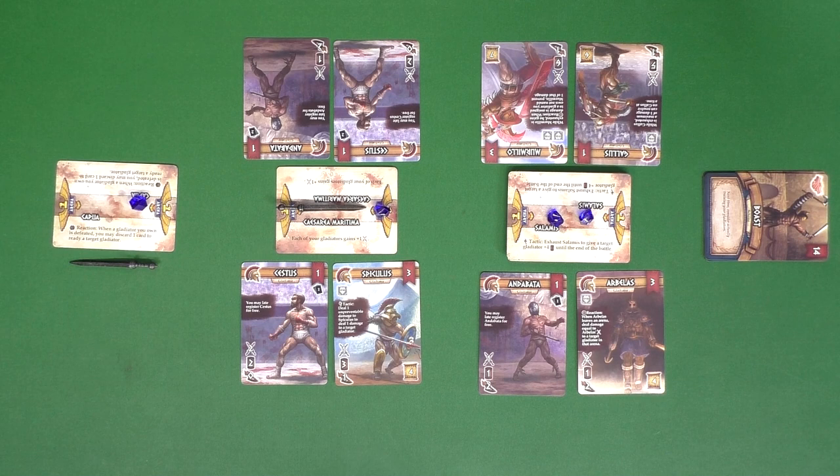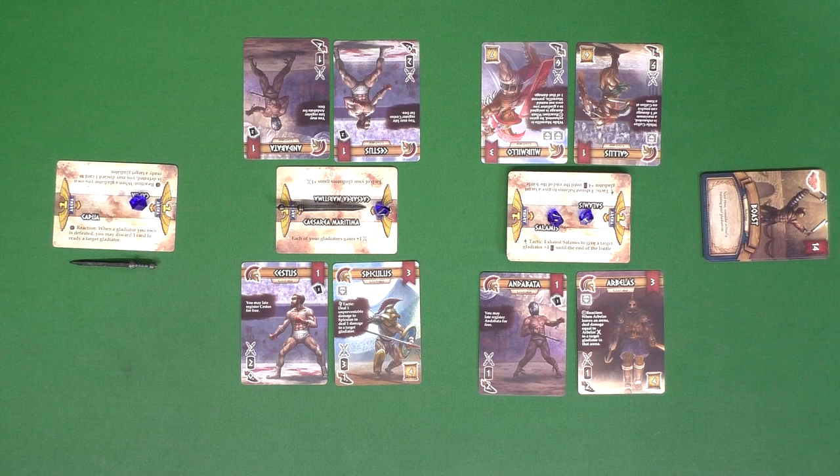Be aware that gladiators are going to be what triggers you to enter the arena phase. The trigger is based on the bloodlust number in the corner of all gladiator cards. If the total sum of all bloodlust on all gladiators currently at the arenas adds up to or exceeds the number at the top of the boast card pile, the arena phase begins. As the game goes on that number goes higher, so you'll have more time to build up between each phase.